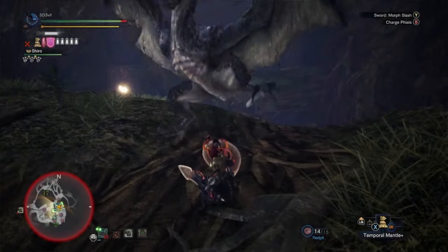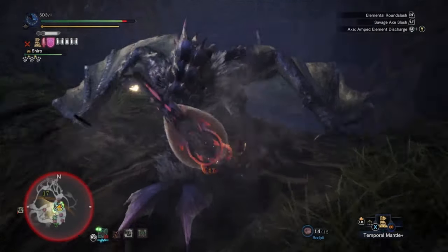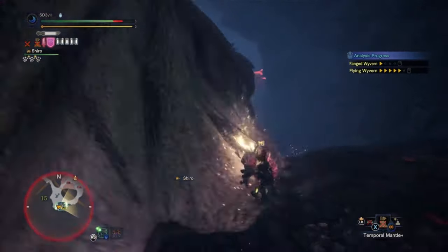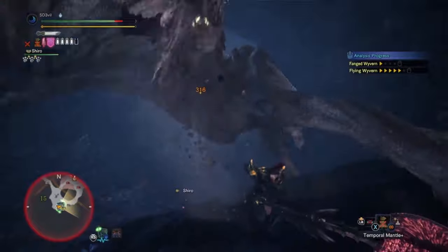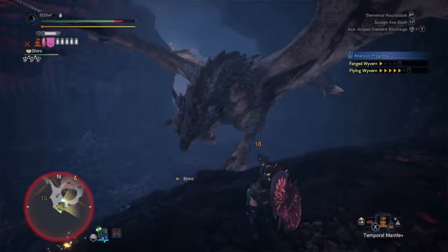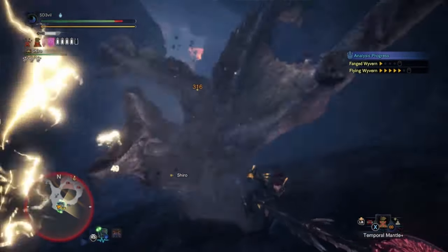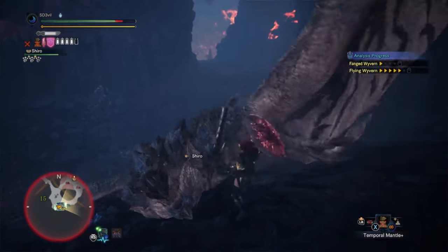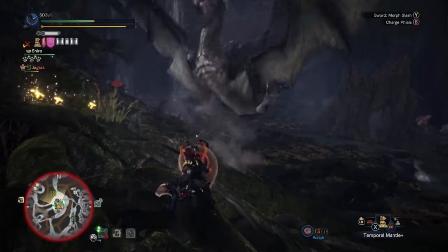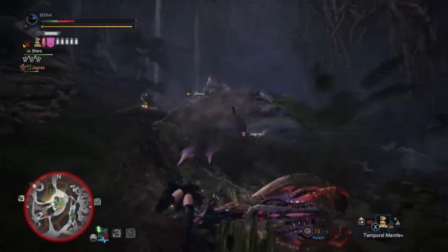To guard point efficiently, you're going to have to know how a monster moves. The Amped Elemental Discharge can be useful here because normally after blocking or guard pointing an attack, you can quickly let out this move and deal quite a bit of damage. You also get to deal fire damage to the monster, so if you have an impact charge blade, you can knock out the monster. However, this won't work if the monster is still attacking you after blocking the first attack. You're not invincible when you do this move, so it requires the right moment.